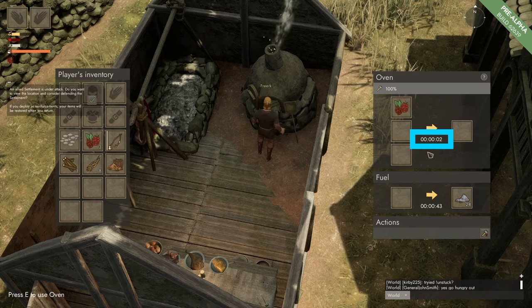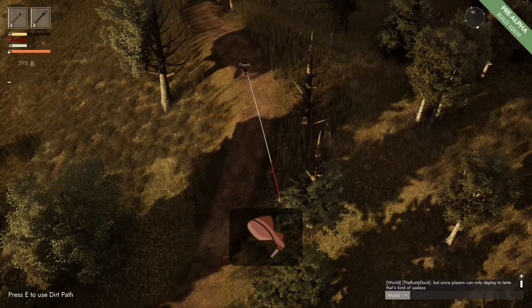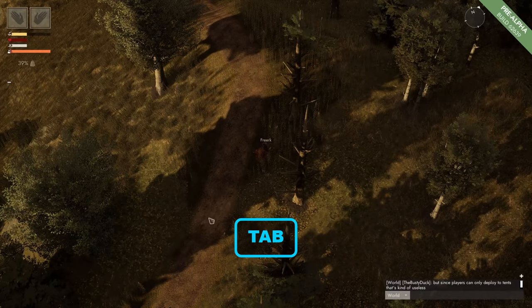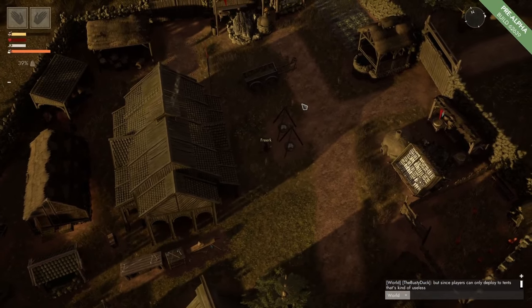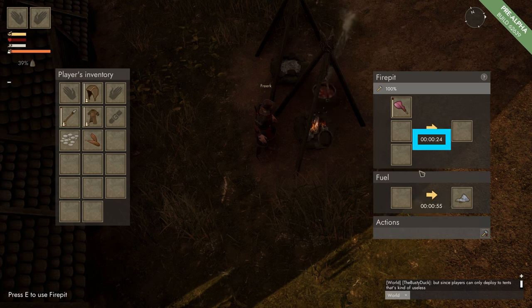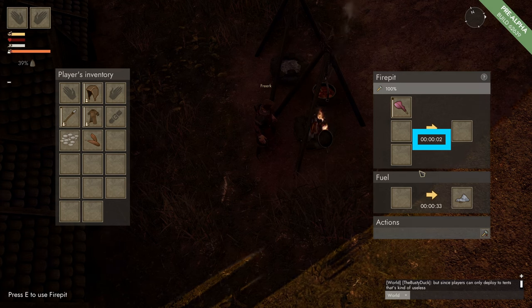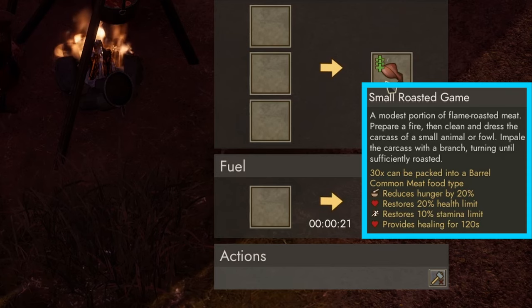This does not change anything on the stats of the blood berry field bar, it just makes the production quicker. To make small roasted game we can kill a chicken, harvest it, and get common meat. We take that back to our town, grab some fuel, and come to a fire pit. We put the common meat in the production panel and some fuel in the fuel panel. It takes 30 seconds to make. Common meat also drops from rabbits, wolves, and bears. At maximum, small roasted game will reduce hunger by 20%, restore health limit by 20%, and restore stamina by 10%.